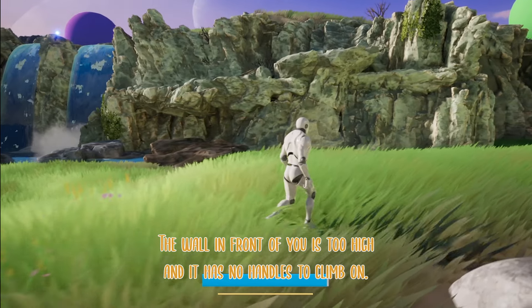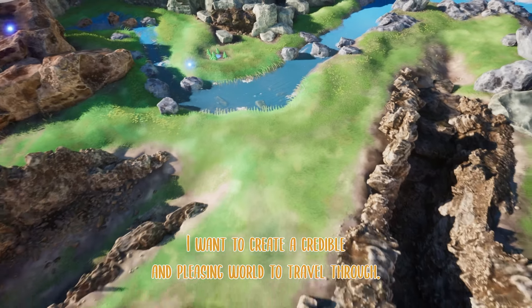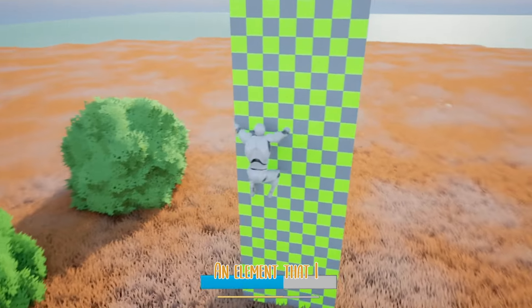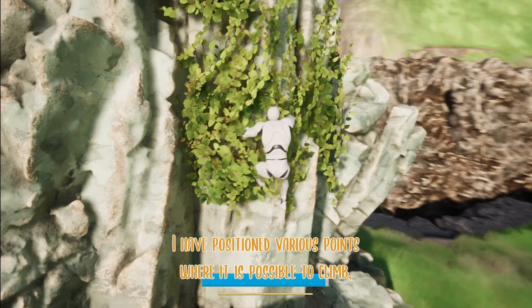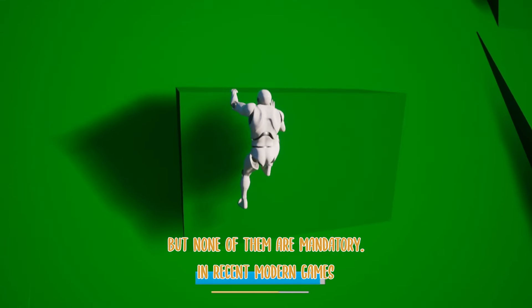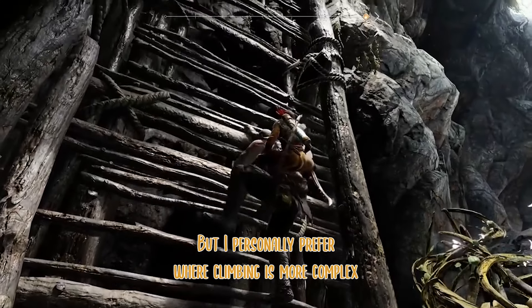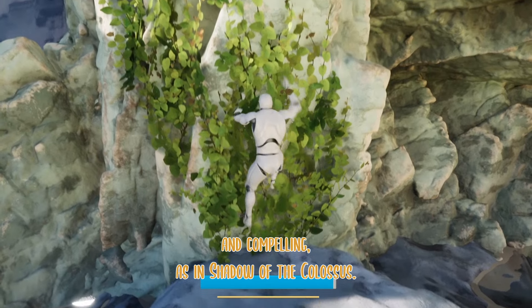The wall in front of you is too high and it has no handles to climb on — you have to find an alternative way. I want to create a credible and pleasant world to travel through, thanks to a level design handcrafted to achieve my personal goal. I have positioned various points where it is possible to climb, but none of them are mandatory. In recent modern games it seems that climbing should be as automatic as possible, as in Uncharted or the new God of War saga. But I personally prefer where climbing is more complex and compelling, as in Shadow of the Colossus.